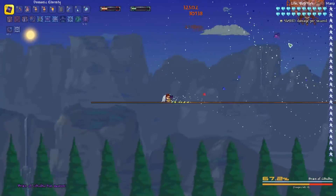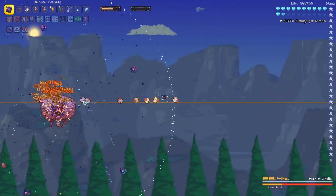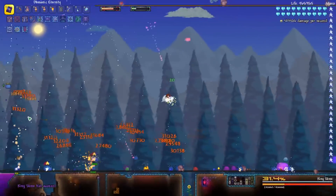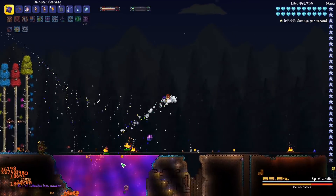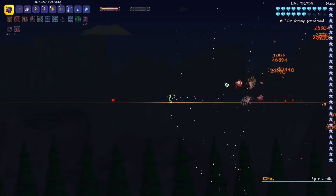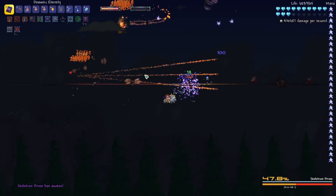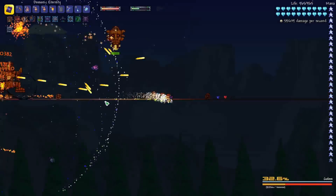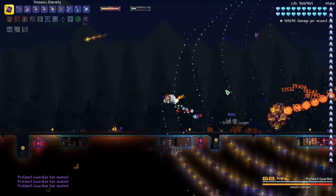I wonder how it'll do on a bunch of enemies. It's taking a little while to kill the adds for the Brain of Cthulhu, but I wonder how it'll do once we start hitting the Brain of Cthulhu directly. I didn't even realize we killed it — that was fast. One thing I'm noticing is it's not letting me select which part of the boss I'm wanting to hit, which was a little bit weird with Golem, because I wanted to kill the head but it wasn't letting me select it. The closer I was to the head, the more I was able to get those head hits.